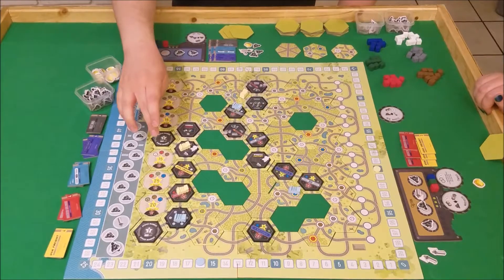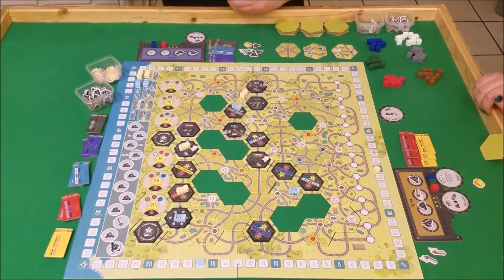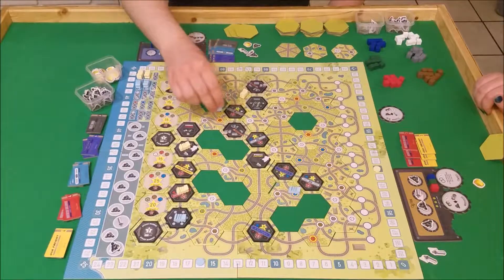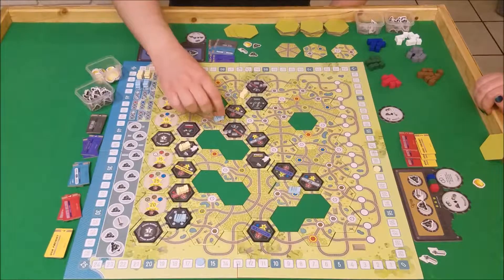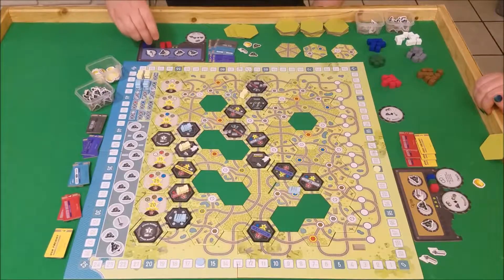My debate is: does it make more sense to try and get my trains here to the stock market again? Or I could try and go here since I have one of each. I think, point maximization wise, what makes most sense is to spend a coal to move here and get red. Then spend a whistle to skip over this gray space and land right here in the general store — grab another green.